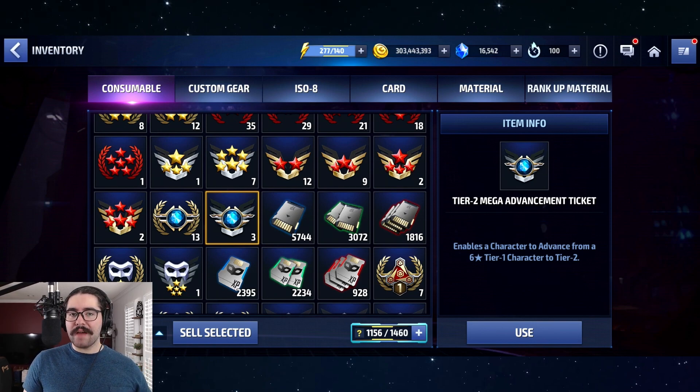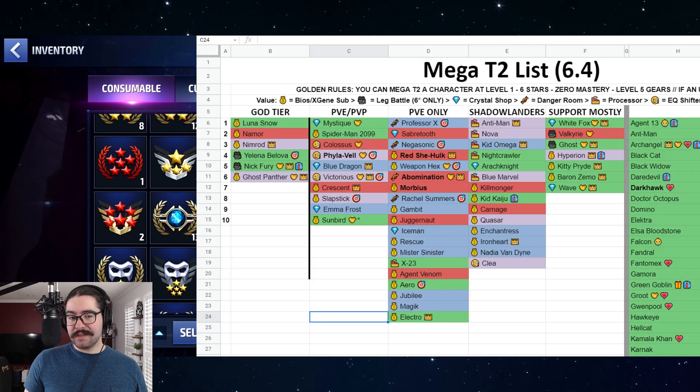The page I have in my Master Guides, which are down below in the description, hasn't been updated since then. Although it's not wrong per se, there are some inaccuracies, and there are a lot of characters I would shuffle around now because they've gotten a lot better, or they've gotten worse, or they've gotten uniforms, etc.